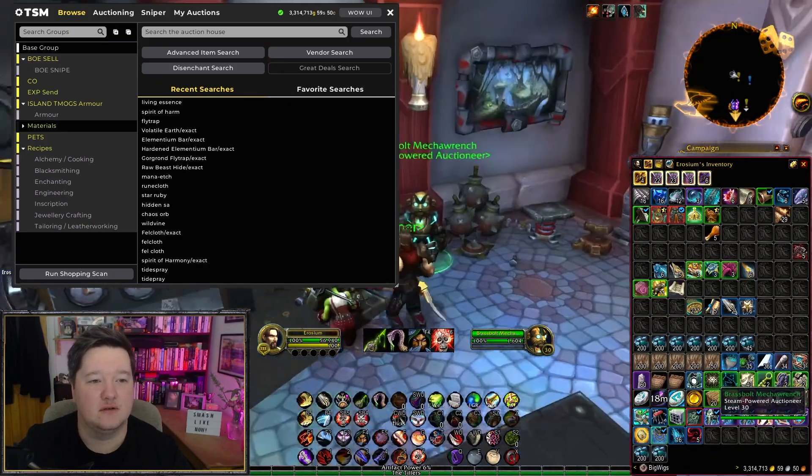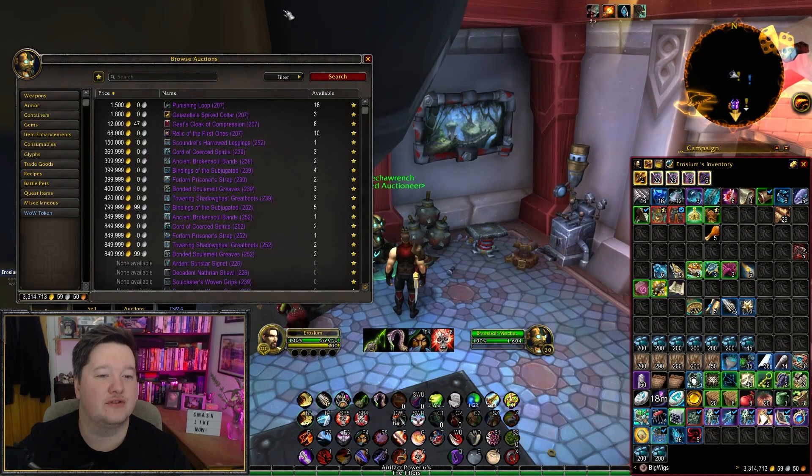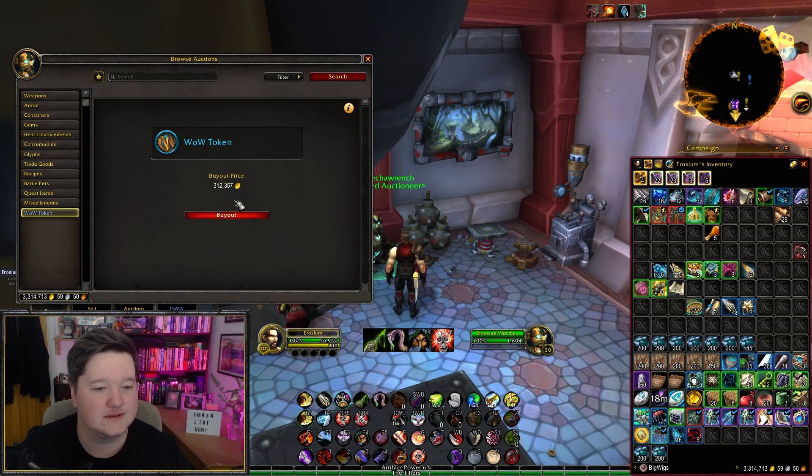All right, so here we are. Let's use the auction house — we're going to spend 3.3 million gold on WoW tokens. It's an expensive price right now, but oh well, it is what it is. Buying them all.